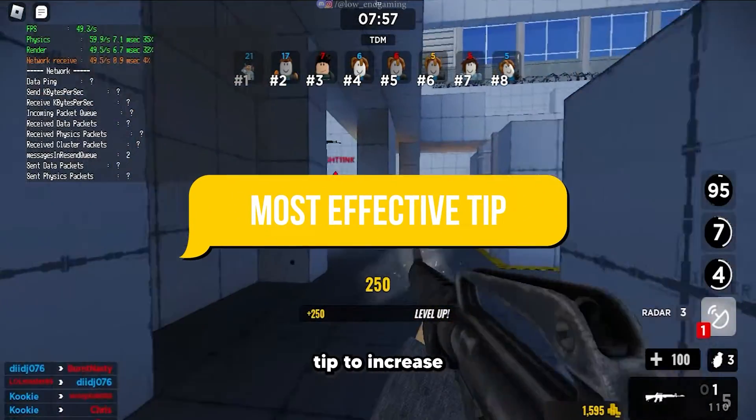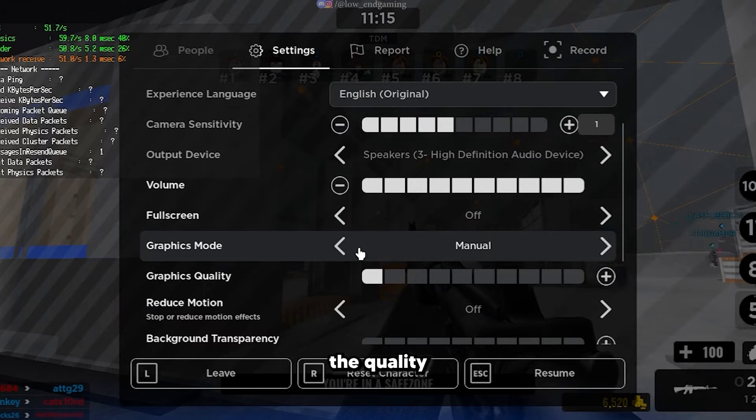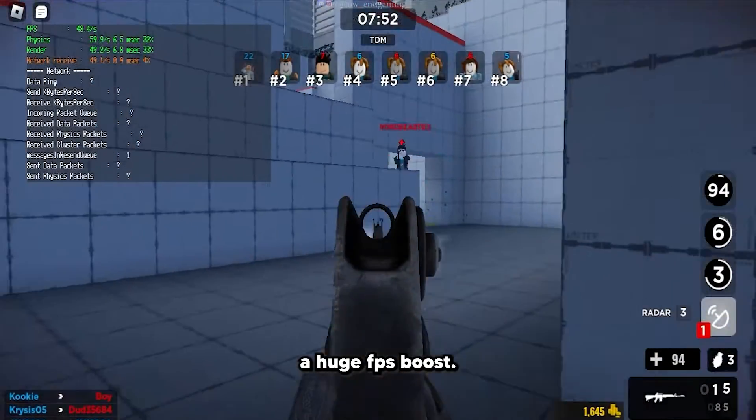The first and most effective tip to increase FPS: when you are playing any game in Roblox, go to options and change the quality or graphics to manual. Change it all the way to lowest. These settings will automatically give you a huge FPS boost.